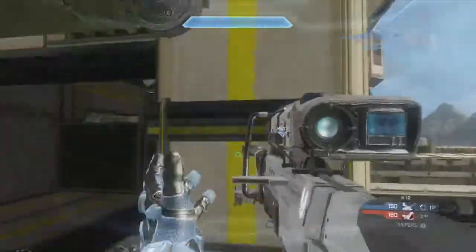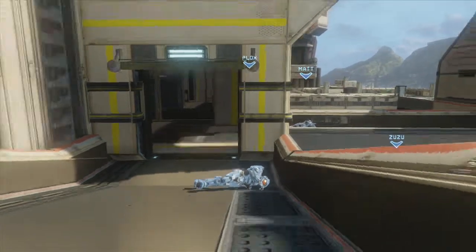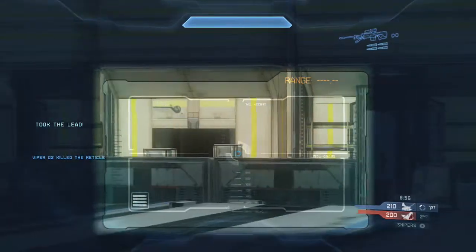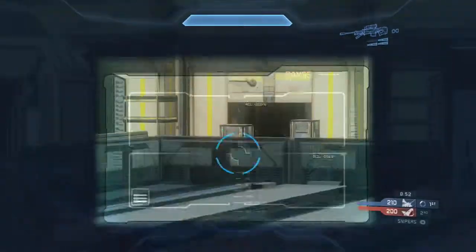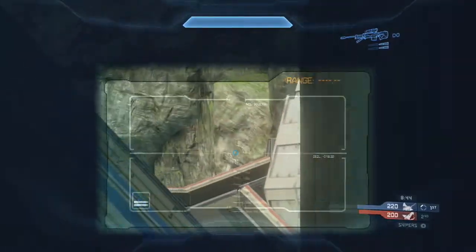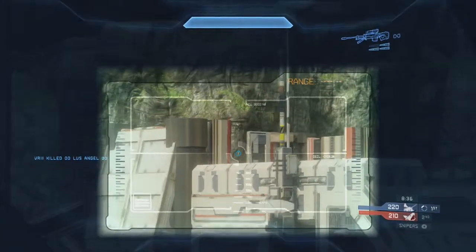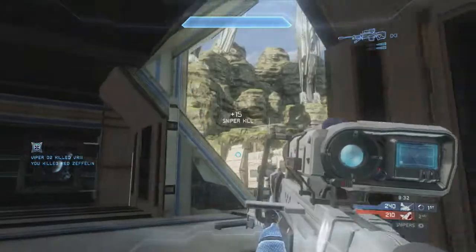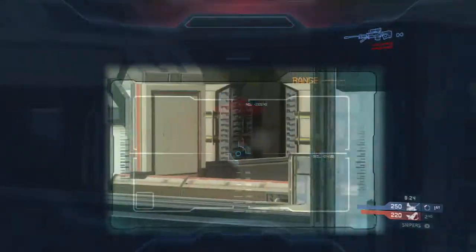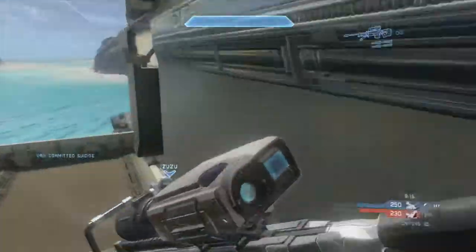I go uplift when my team has control of a certain tower to get the cross position. The reason I go uplift when everyone spawns bottom lift is that it's pretty much a spawn trap — if they have both towers controlled and you spawn bottom lift, you'll keep spawning there unless you lift up. When I lift up I'm pretty confident I can get at least a kill or two. If you don't like playing top lift, just rush bottom mid or bottom tower to get control. Knowing when to go top lift is something you get used to over time.